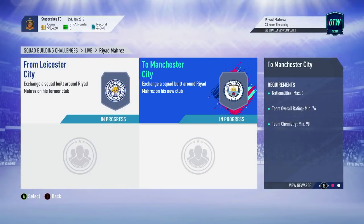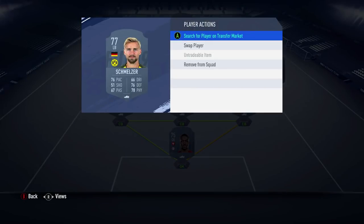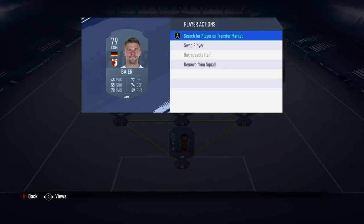Now let's go check out the two Manchester City. Minimum team overall 76 for this one. Reward: Jumbo Premium Gold Pack. We've got Schmelzer, Belfodil, Stefan again, Bayer, Rode, Hermann, Udokai, Hubner, Orban, and Mvogo.